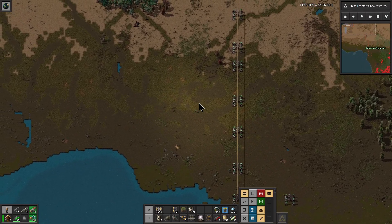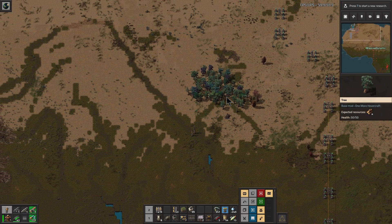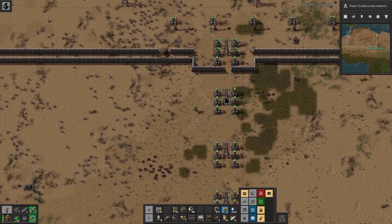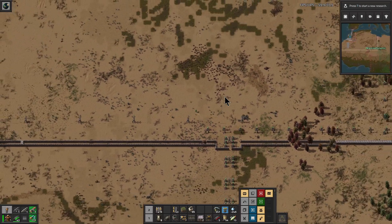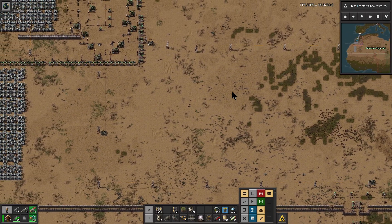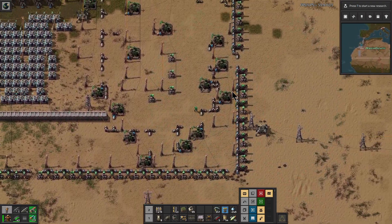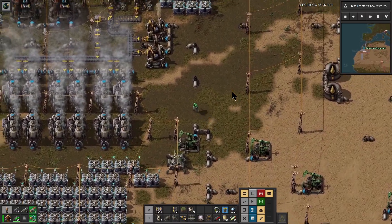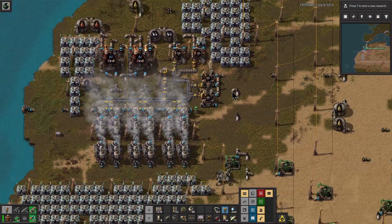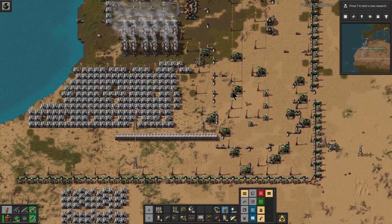Before we end the episode, we're going to just go back to our foothold here and make sure that we're producing enough fuel to keep our power plant running. And then we'll head back to South America to restock on some essential items. Let's just do a quick run up here and see how we're doing. Yeah, that's much better — we have plenty of power generation there. That should be all good.